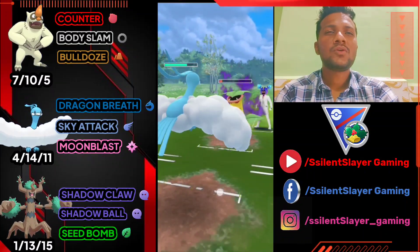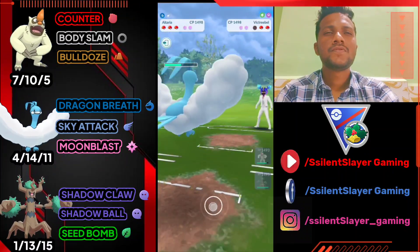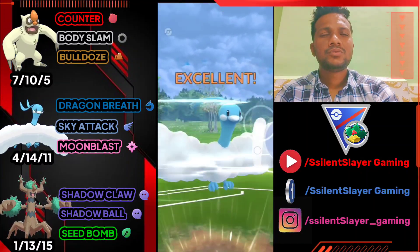He just switched to Shadow Victini so let's bring out Altaria. He definitely brings Dustox. Let's deliver Sky Attack to deal some damage.